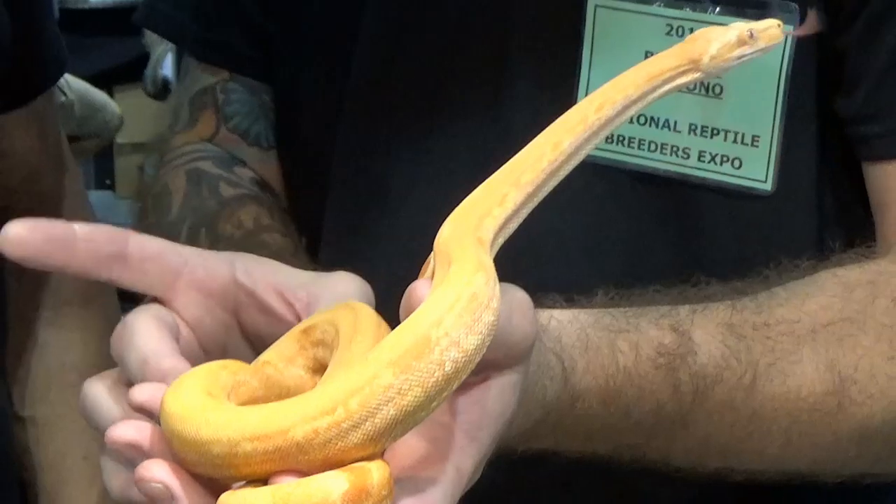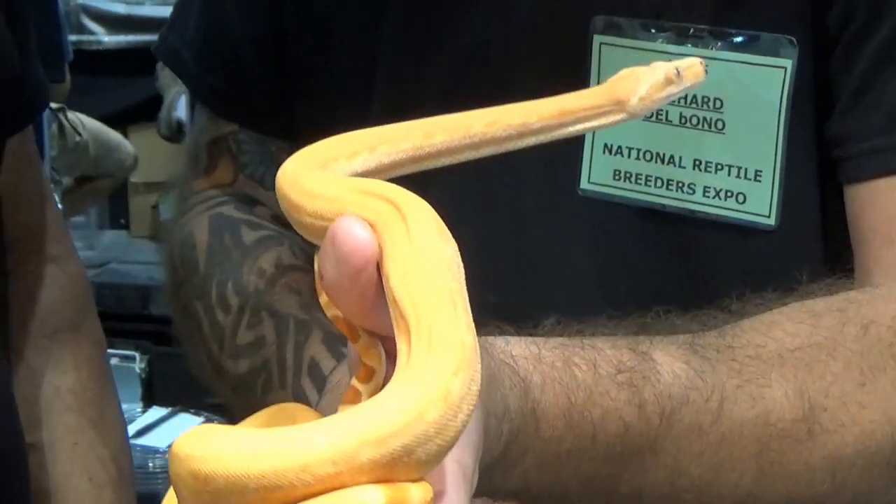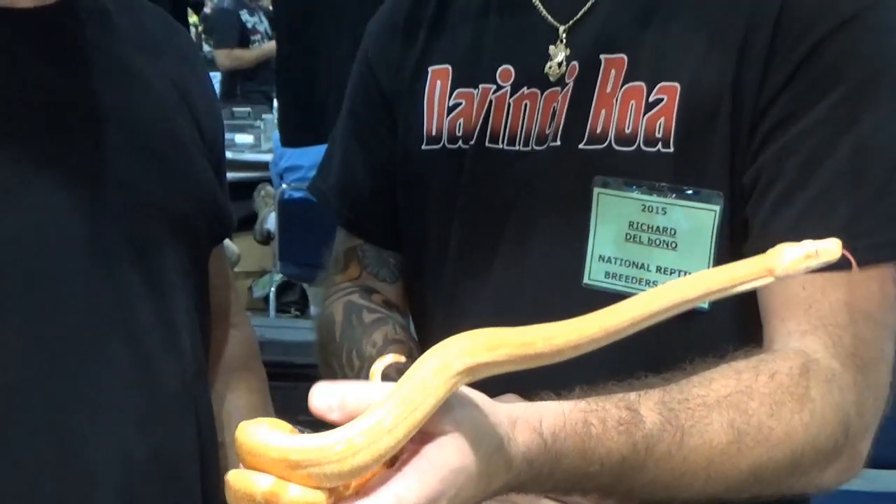This is an albino — this is an albino Kraken. This is a Sunglow Super Kraken, specifically a hypo-albino Super Kraken.